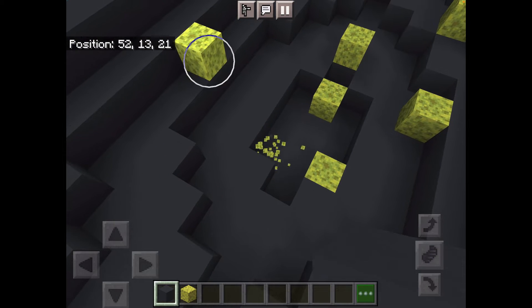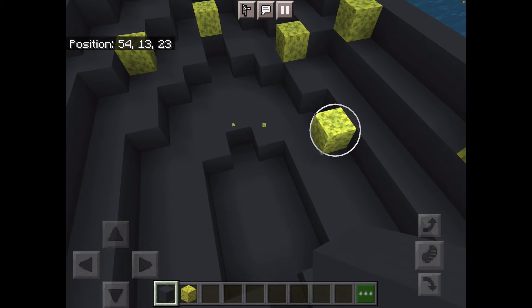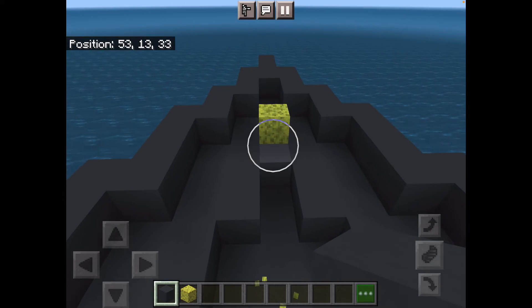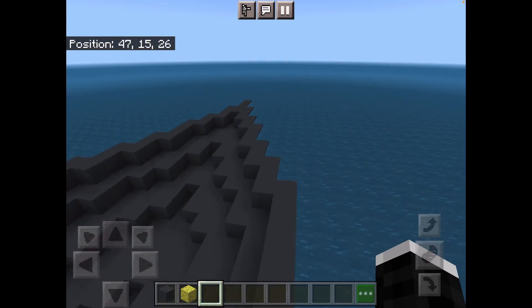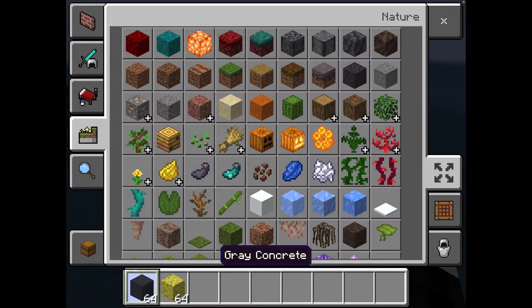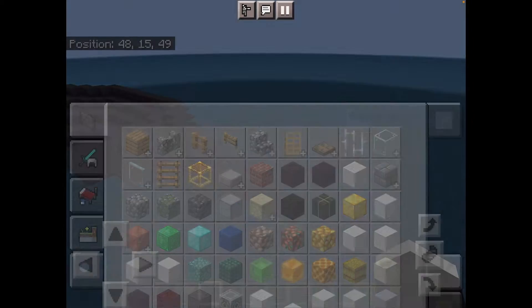I could have messed up my whole ship doing that. And there we go — we will work on the new layer. Get rid of your sponge and now grab light gray concrete.